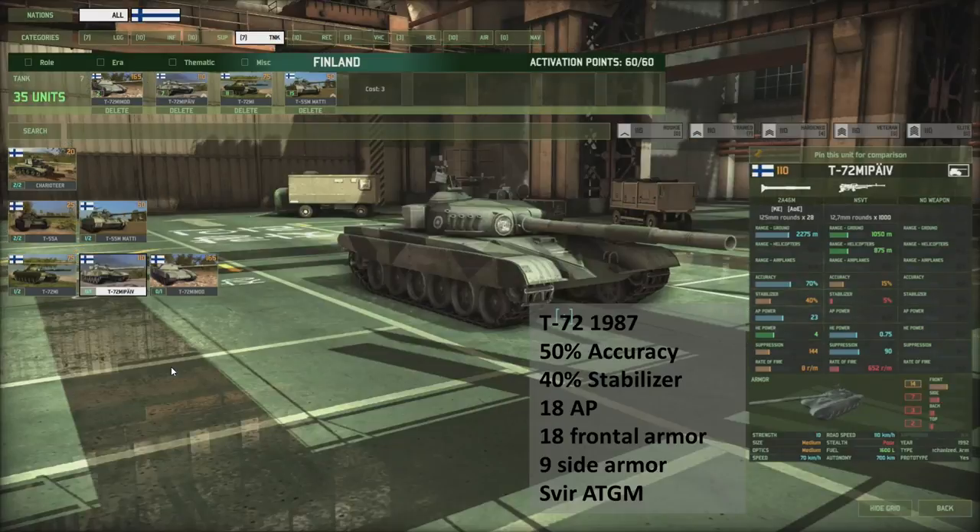The last tank — let's call it a medium — is the T-72M1 PAIV. Again really, really good accuracy at 70%, very good armor piercing at 23. But once again the armor is a bit lacking at only 14, and you are paying 110 points for it. It's a sniper — not something you throw into action and hope for the best. Keep these guys as supporting units. So far I have not really seen any Finnish units that can actually soak up damage — they just don't seem to have any. Maybe the Stug in the vehicle section is meant as a meat shield.